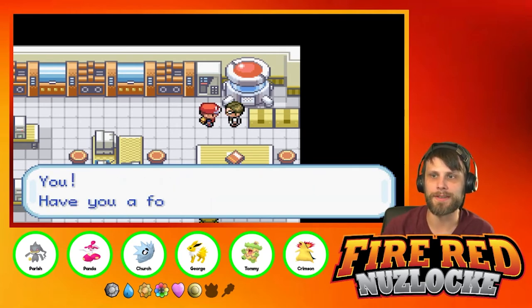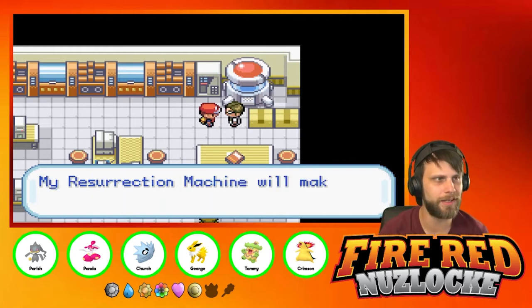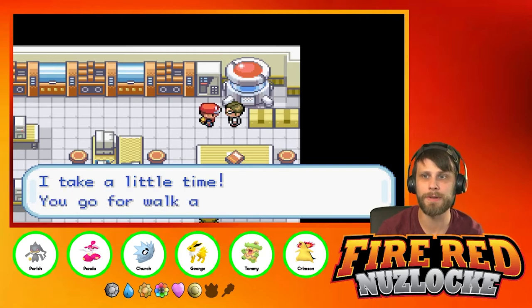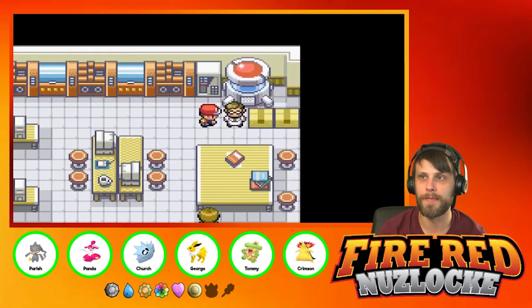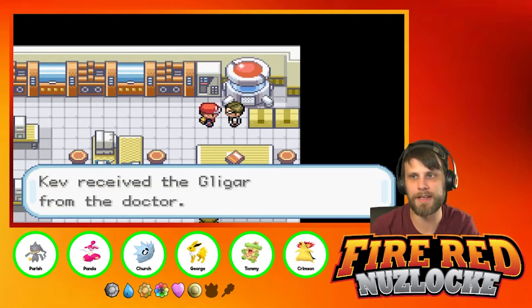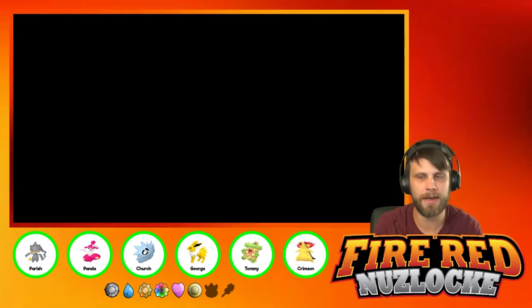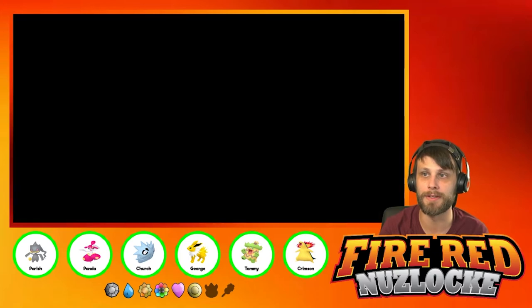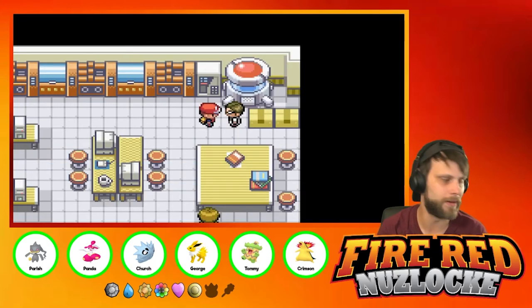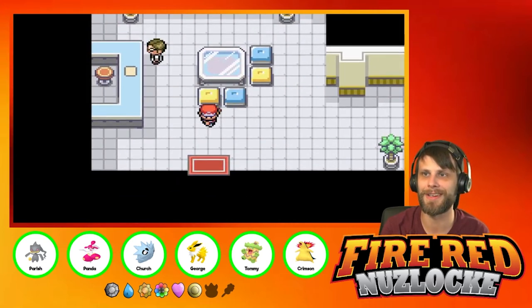We've got one more fossil to get — it's a Gligar. A little less exciting, Gligar is a very cool Pokemon but not one I really plan to use. We need a name for this one as well — we're going to call this one Horn, for Dominic who also commented on our Time Spiral Remastered double box opening. Thank you again to Dominic, really appreciate it guys. Welcome to the squad — that's two encounters down.